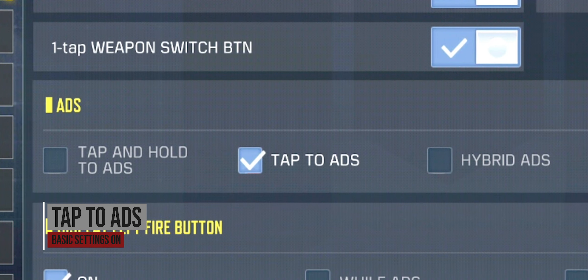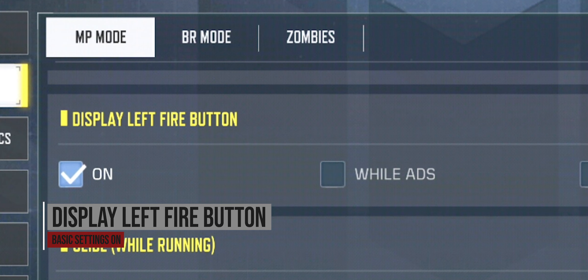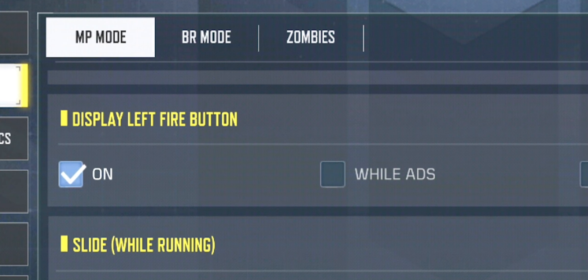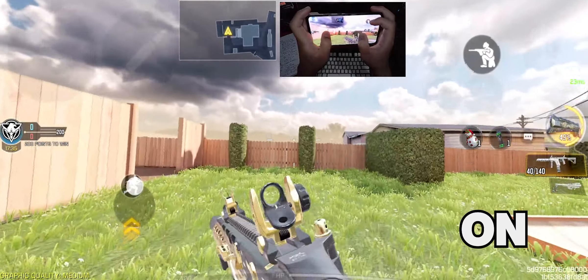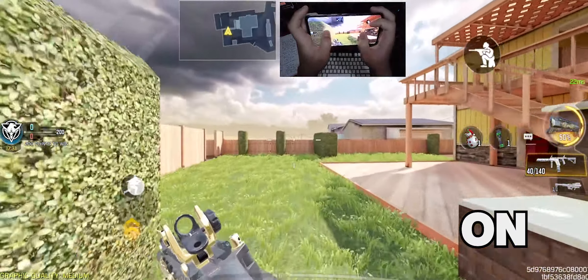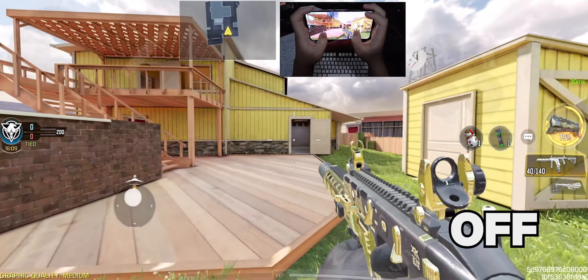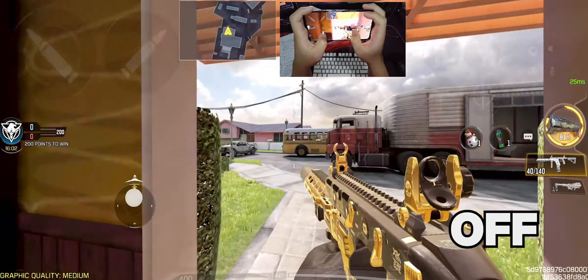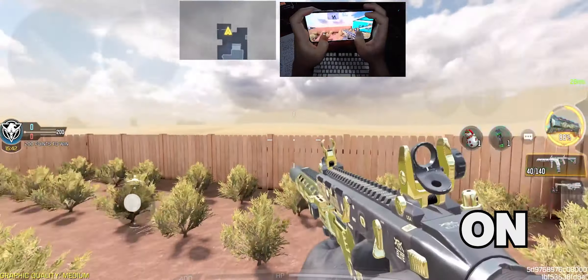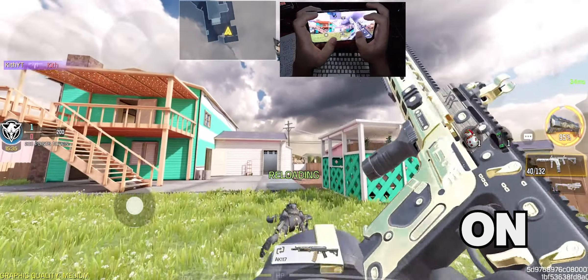Scrolling down, I have tap to ADS as the setting of my choice. I have the display left fire button on because I actually use two fire buttons side by side as you'll see on my controls a bit later. I use tap crouch while sprinting for sliding — this is the default setting and it's the best option because you can slide with a tap, and that's faster than having to hold down the crouch button before sliding. I don't do always sprint because in some cases you need to walk to take advantage of dead silence in games like Search and Destroy or if you want to flank and be sneaky. I keep the sprint sensitivity value around 80 to 90 — having it too low makes it harder to slide quickly, and having it too high gives difficulties controlling between walking and sprinting. Try to play with it and see what works for you.